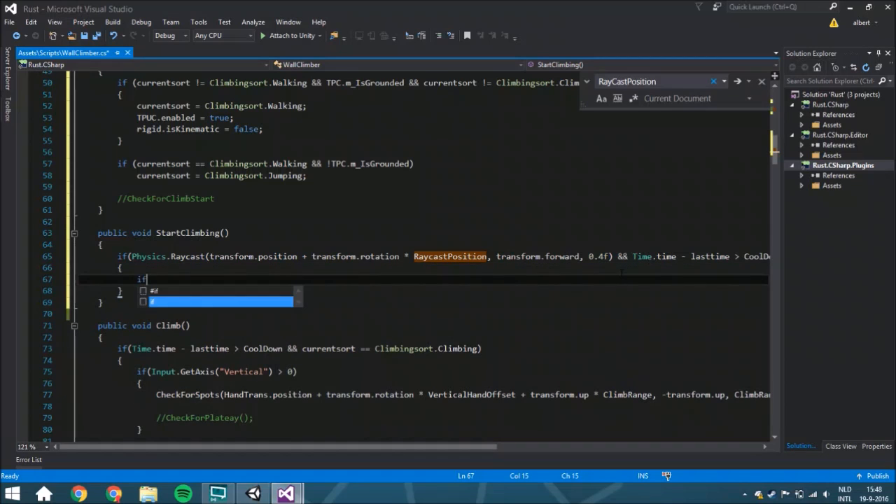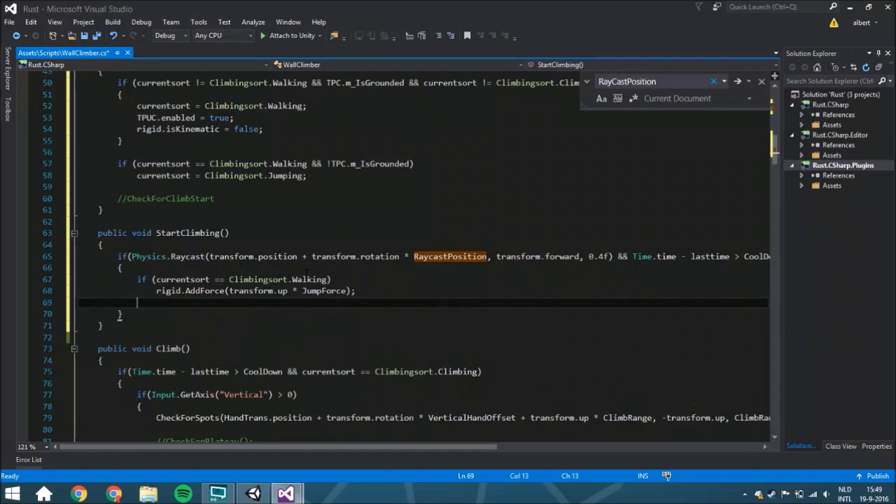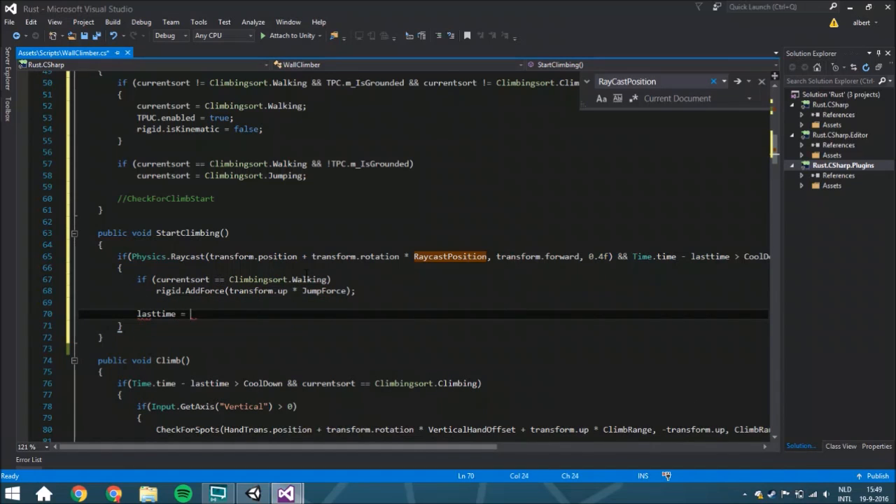Here we check again if your current sword is walking — which seems weird since we just checked it. But sometimes for a slope the force gets added and it won't update in time, so for some reason the force gets added twice, giving you an insane height. That's very annoying to deal with, so we just add this extra check — you can leave it out if you think it's unnecessary. Then we multiply by jumpForce and set lastTime to Time.time.